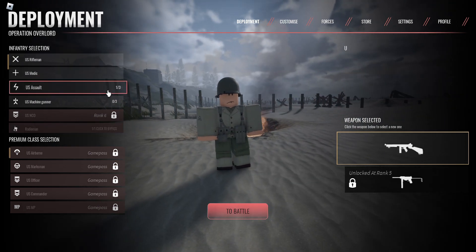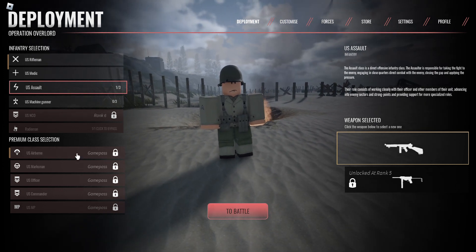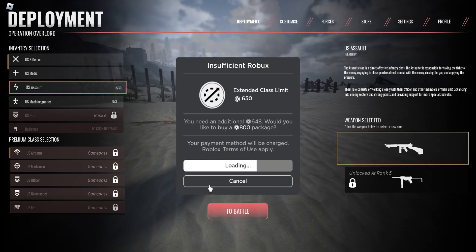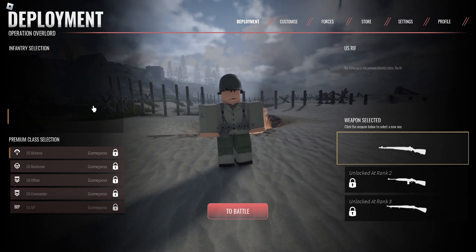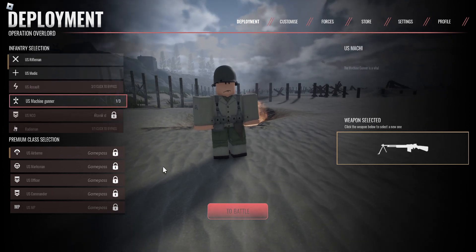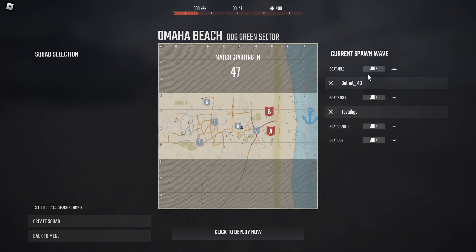Anyways, salt class. I wanna be a radio man. Also wanna drive a tank — tanker. I'm gonna do the machine gunner, I guess. Which is probably not a good idea, but sure. I am definitely in here. I'm in a squad called Boat Aval.